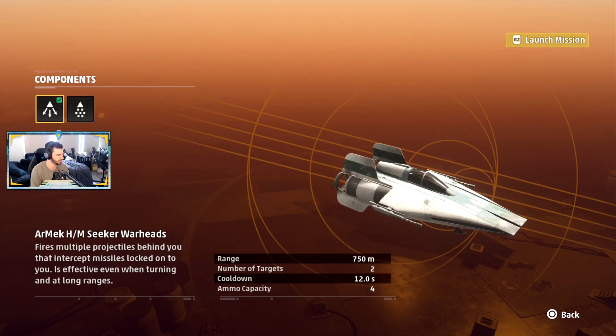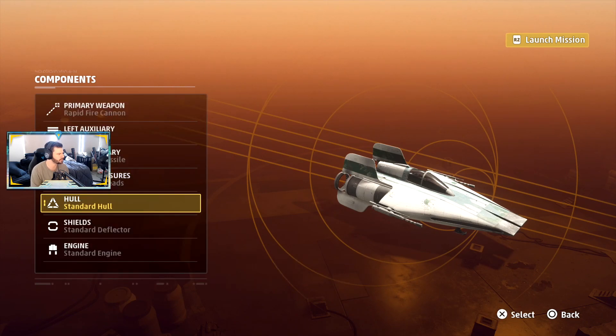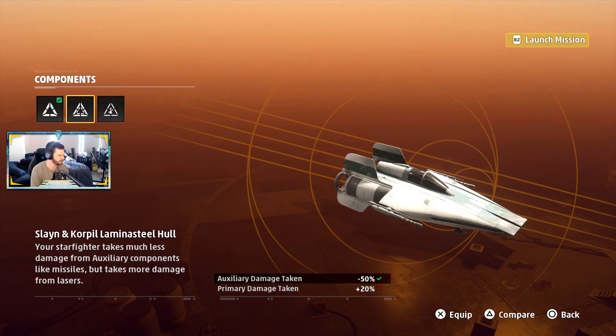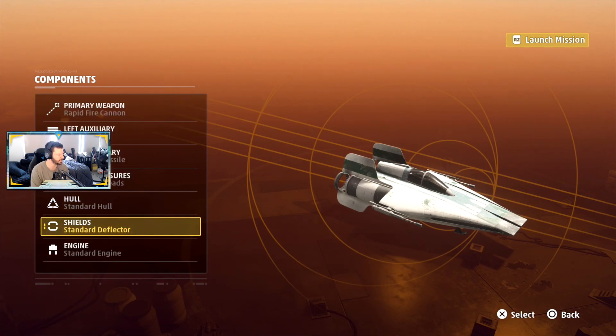Seeker warheads — fires multiple projectiles behind you that intercept missiles locking onto you, effective when turning at long ranges. Particle burst... I think we'll just stick with the standard hull. Starfighter takes less damage from auxiliary components like missiles but takes more damage from lasers. Enemies take longer to lock on to you, but you have less hull integrity. Counters lock-on weapons. I think we're just gonna stick with standard to be honest.